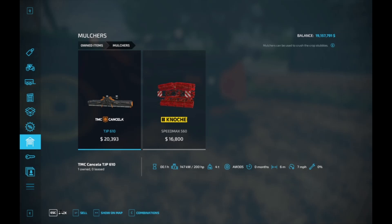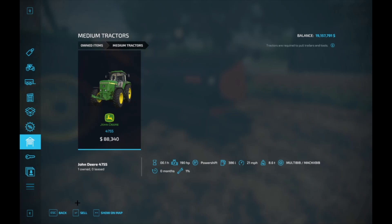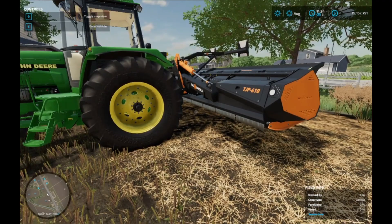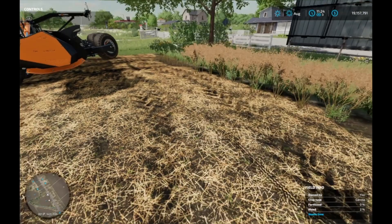Our John Deere 4755 has 190 horsepower, so it's one horsepower off the requirement of 200. It's going to give you 5% more yield.